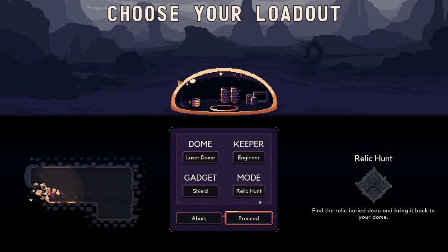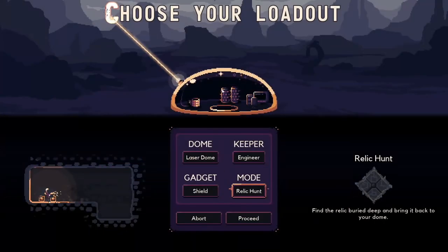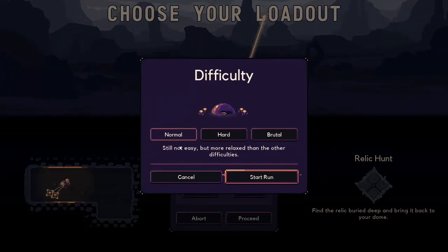We're likely gonna have some tutorials to do. We're going to be on Relic Hunt mode, which is where you find a buried deep relic and bring it back to your dome before the enemies break through. Let's proceed - we'll do Normal difficulty, still not easy but more relaxed than the other difficulties. We're gonna do Normal for my first ever run.